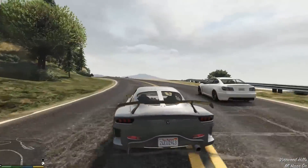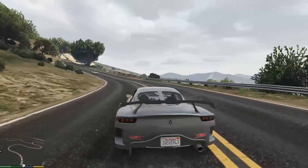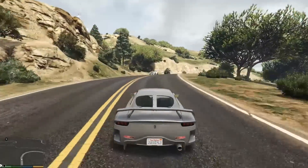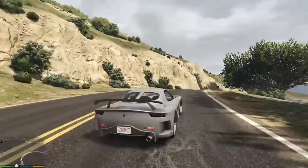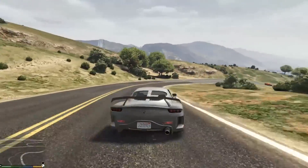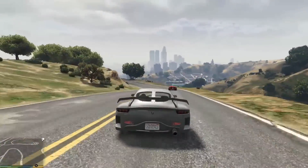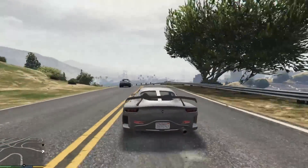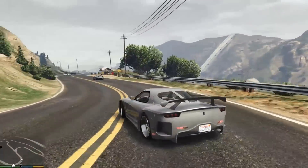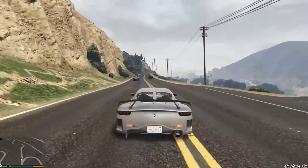Mad Mike's RX-7 is awesome, don't get me wrong, but I love the Veilside Fortune. It's just such a gorgeous, gorgeous body kit, and it just suits the car so well. I know some people call this kit rice, but I think that this kit is about as far from rice as you can get. It's just craftsmanship and art — a lot of both of those, actually.